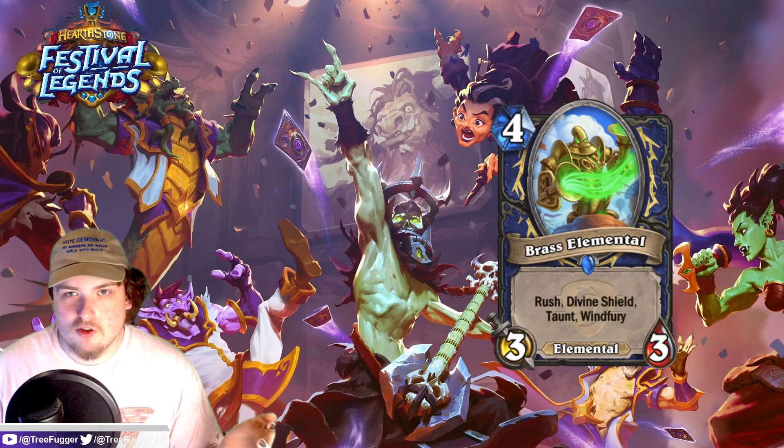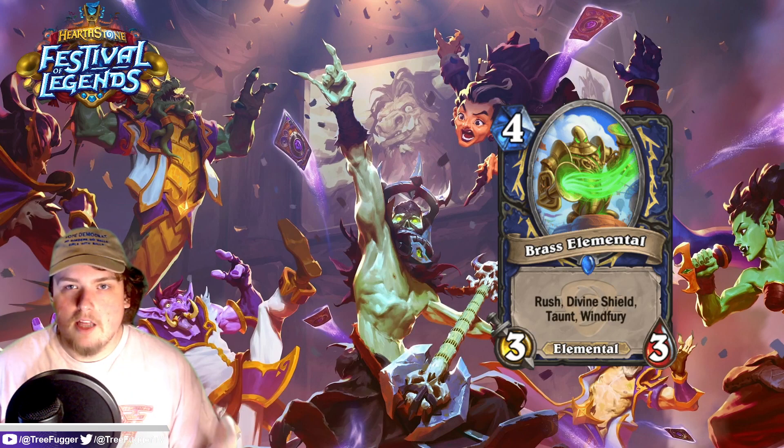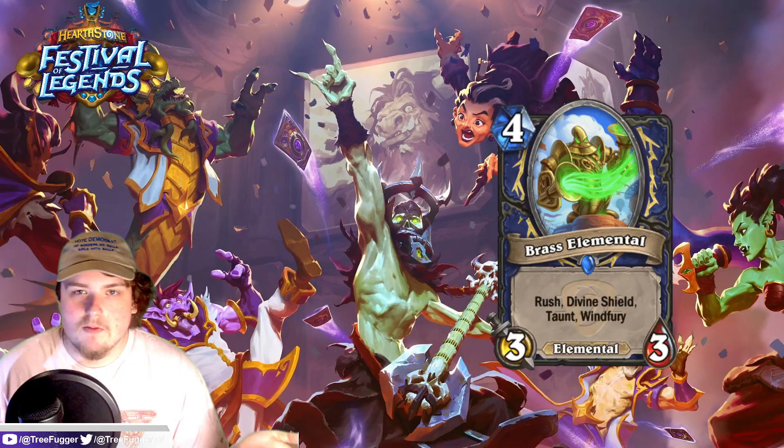A four-mana 3/3 is pretty low stats even with wind fury. We just got Goldwing for Paladin — that card feels pretty strong but not bonkers, and it's a four-mana 3/5 with divine shield. Granted it doesn't have divine shield, but maybe when you just tempo this and it has divine shield it's pretty hard to remove. Maybe there's something there.